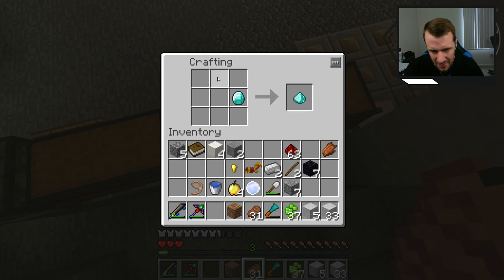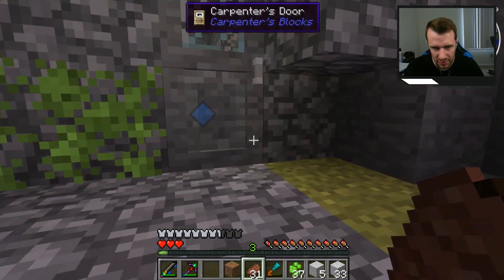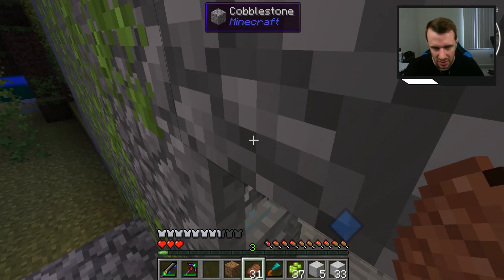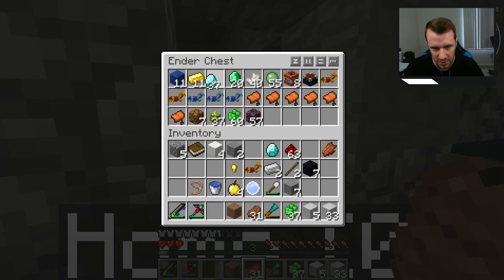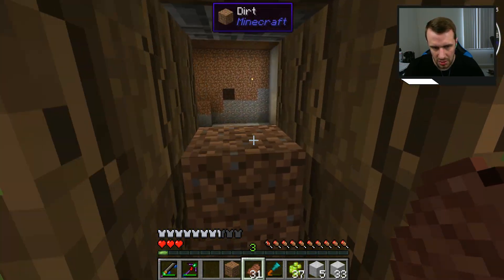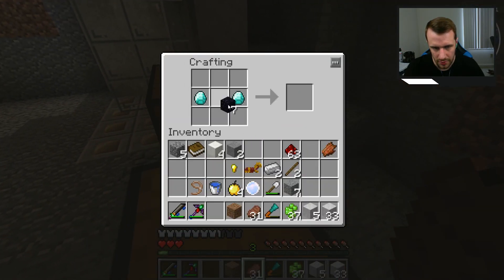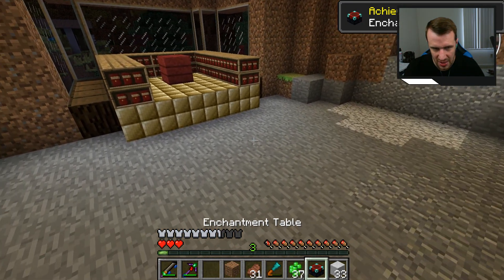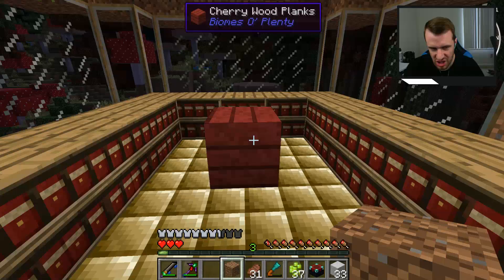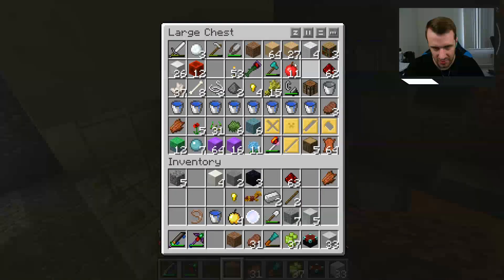Where did my other diamond go? Oh, I can make diamond dust — that's pretty. I'm all over the place today, sorry. Apparently I only brought one diamond with me. Let me go back up. Boom boom boom — enchantment table crafted! Achievement achieved: Enchanter!